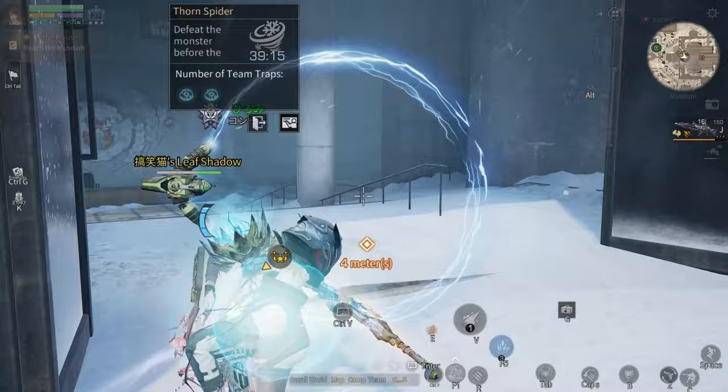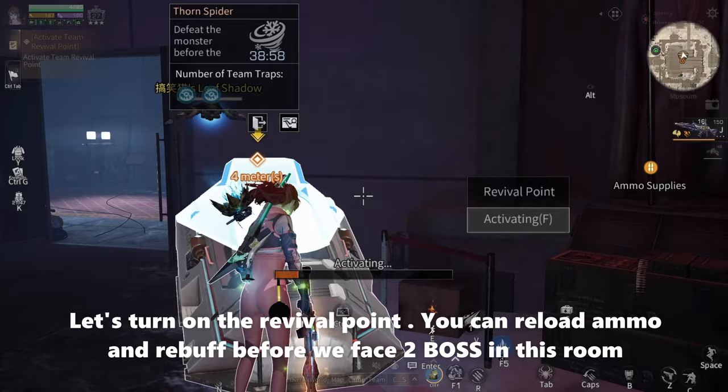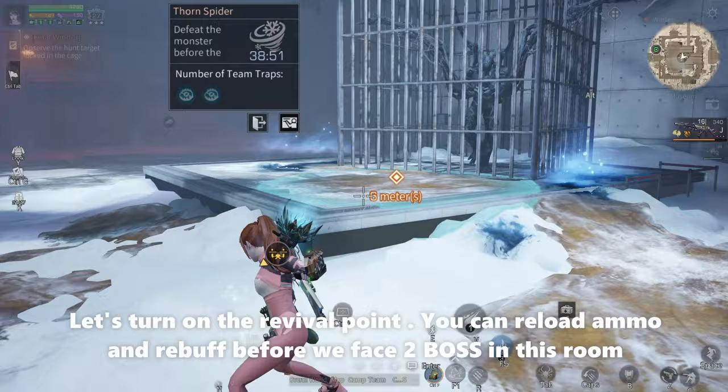Now let's enter the museum. Let's turn on the rifle point. You can reload ammo and rebuff before we face two bots in this room.